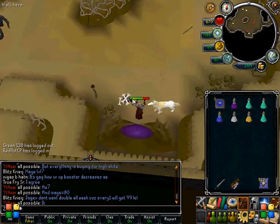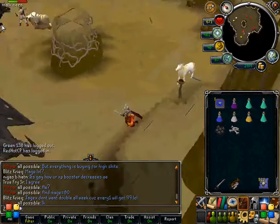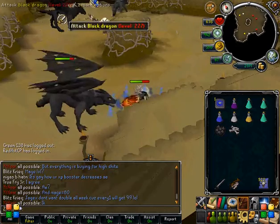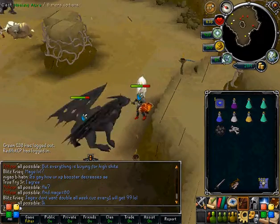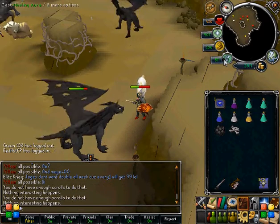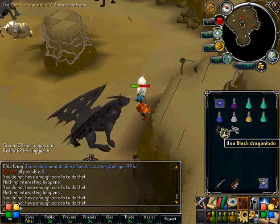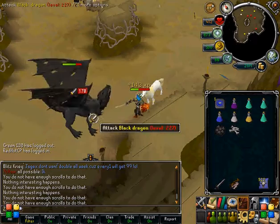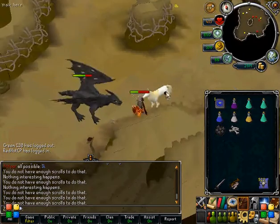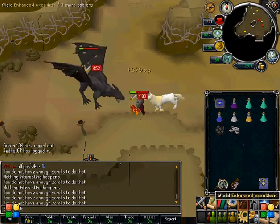I'm going to turn mine on just because I'm getting hit. I'd pick up both hides just because Black Dragonhide is very valuable — I don't know the exact price of it. We have another fellow level 138 here. Just get your kills. I do not have enough scrolls — whatever, dude. I did not even notice that before I did this guide.